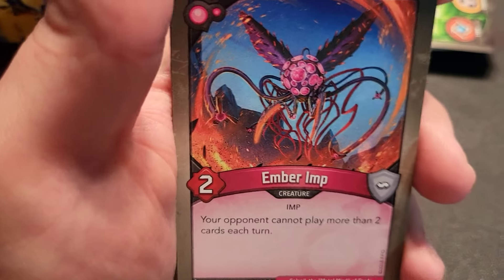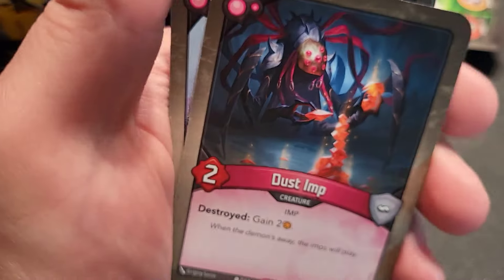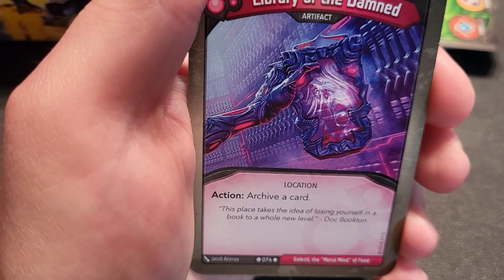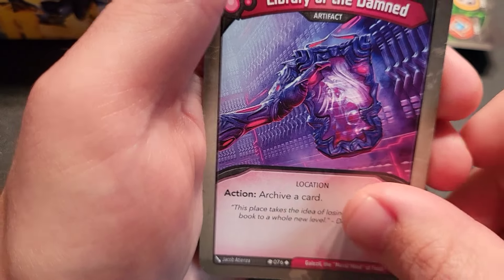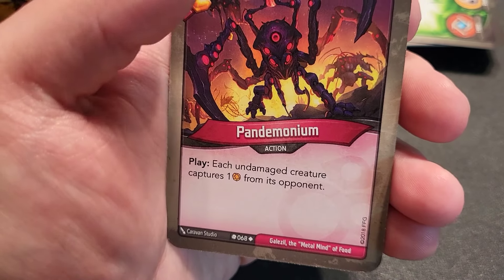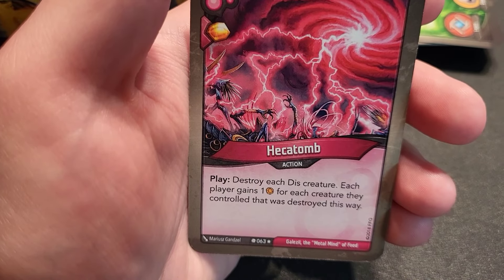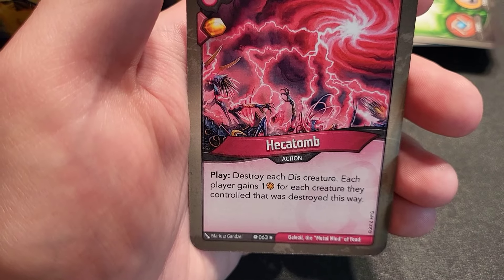Ember Imp — your opponent cannot play more than two cards each turn. Nasty if you keep it alive. Dust Imp — destroyed, gain two amber. Library of the Damn artifact — action, archive a card; basically a Logos-type card in Dis, which is awesome. Pandemonium — for each undamaged creature, capture one from the opponent; each undamaged creature — and that's both sides, so it could be bad for you too.